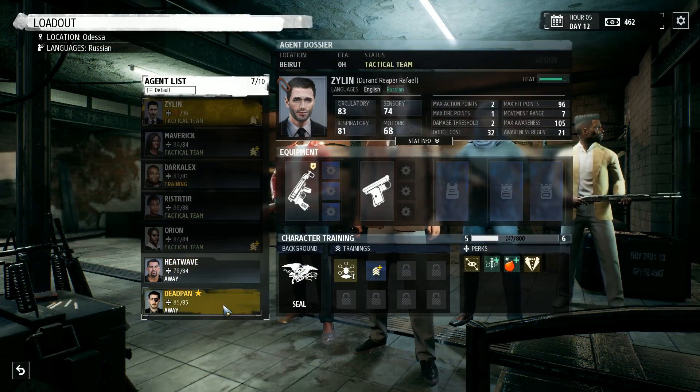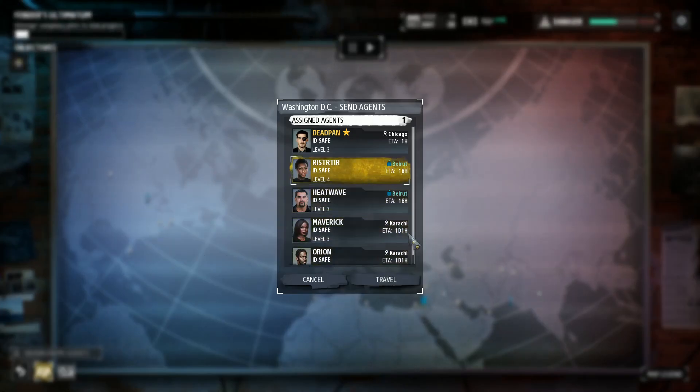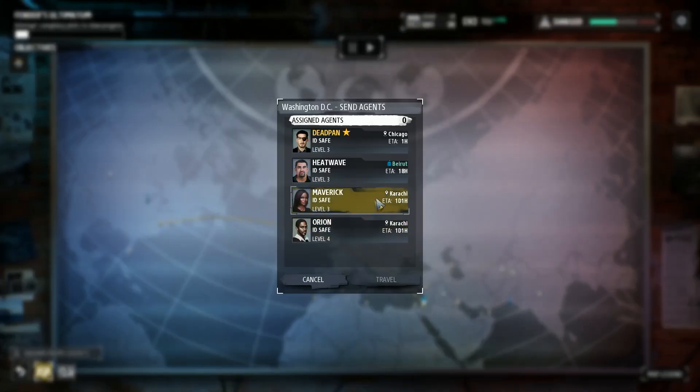You can use this to your advantage. If someone is far from home and there's a mission nearby, get them to go on it - then when the mission's done, they'll be back at HQ instantly. Bear in mind though, agents that are already travelling and flying around the map cannot go on missions until they're done travelling.